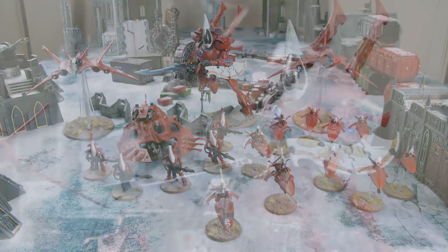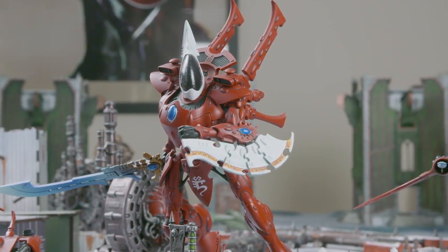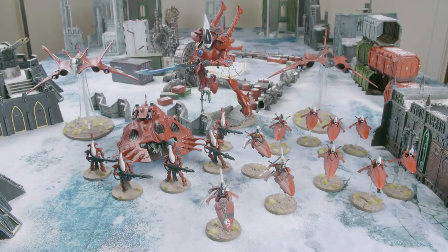Finally we have a super heavy auxiliary detachment because I wanted to bring a big guy — a Wraithknight. I know they've taken a massive nerf since seventh edition but I want to see how they perform. He has the Ghost Glaive and Scatter Shield because that's what I had in seventh and I still think that's probably the better loadout, but we'll soon find out.